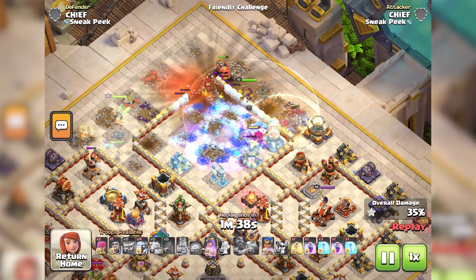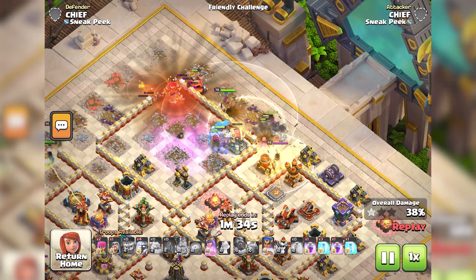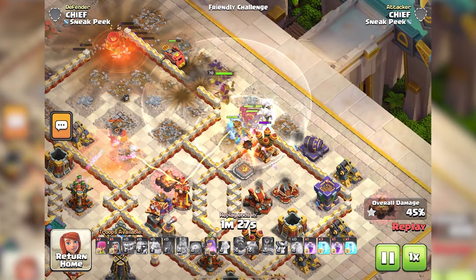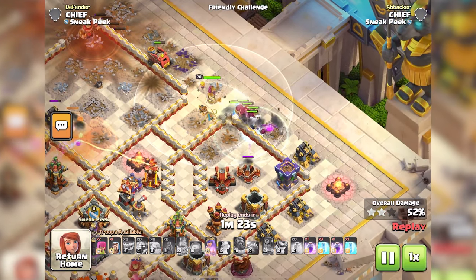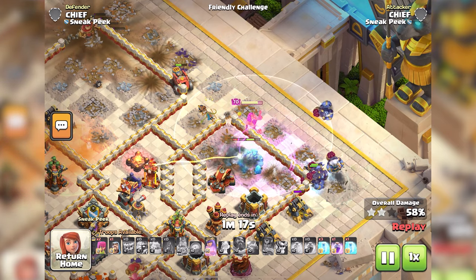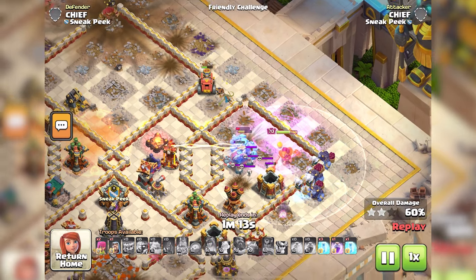In conclusion, the Angry Jelly is a mysterious and unpredictable addition to Clash of Clans. Its electrifying presence alters the dynamics of every raid, leaving opponents both bewildered and wary. As you harness its powers, remember that even the most tranquil sea harbors hidden dangers. If you liked our analysis of the new hero pet, let us know in the comment section and leave a like on the video. Thank you for watching.